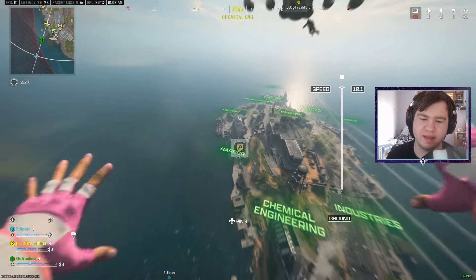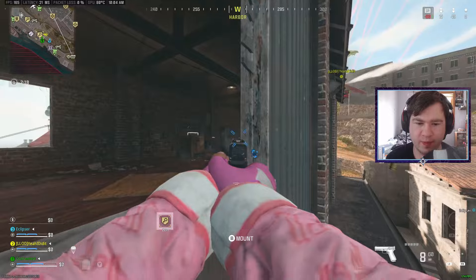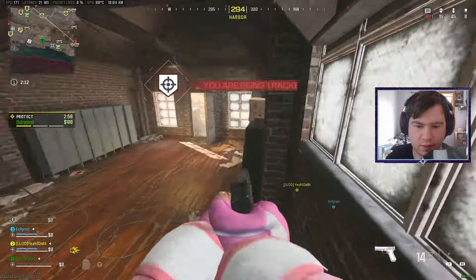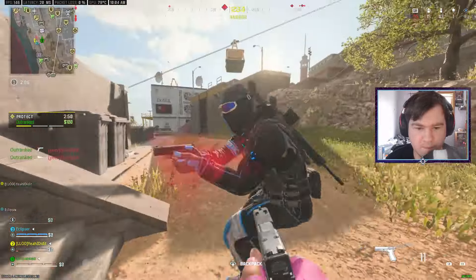Here is a screenshot of all the perks that were in Tier 3. This looks very reminiscent of COD 4, but I believe there are three new perks in here that we never got in the final game: Greased Bearings, Water Cooling, and Fireproof. I don't exactly know what those perks would have been — Water Cooling seems cool, like there might have been swimming at some point in World at War, but I'm not entirely sure.